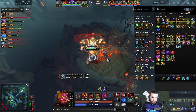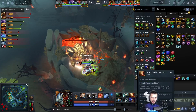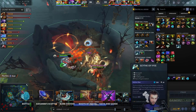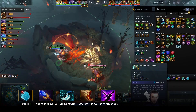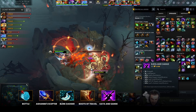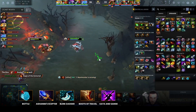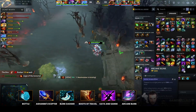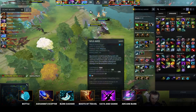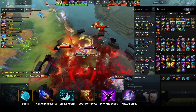At level 25 you get an additional 4% wild axes damage amplification per stack, bringing you up to 16% stacked damage — it's incredibly strong. For late game items: this Beastmaster has Blink Dagger, Scythe of Vyse, Boots of Travel, Aghanim's Scepter, and Aether Lens. Other great picks are Kaya and Sange — the 16% spell amplification is crazy with your axes — and Arcane Blink, which reduces cast point after blink for a really quick blink-roar-axes combo.